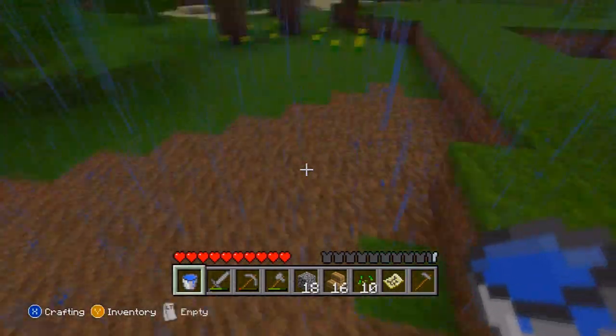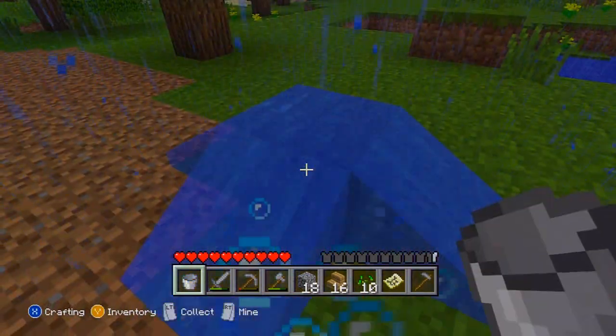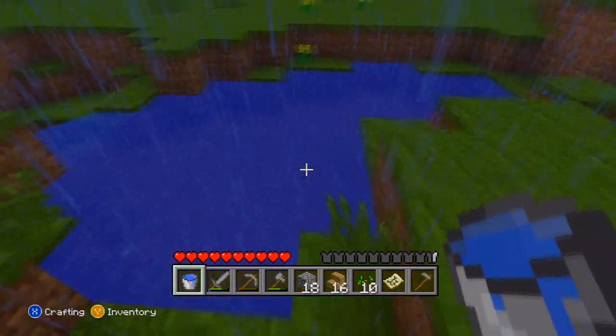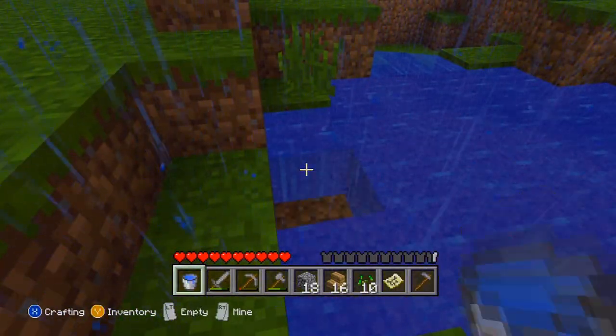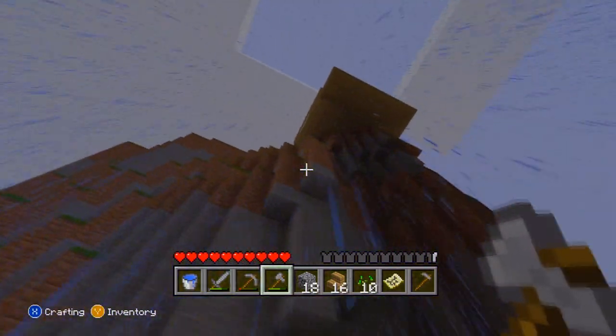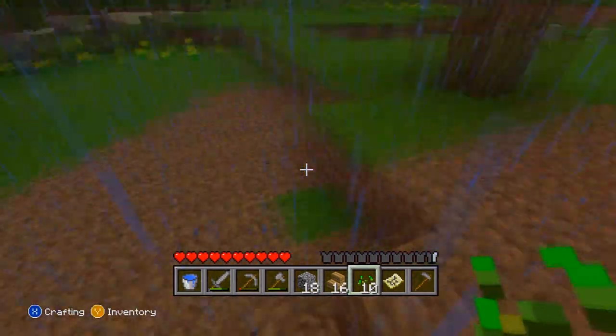Oh look — no grass grows because there's water on it, that's weird and really awkward. I didn't know that happened. There's more water here — I can just leave this. I'll keep the water. All right, let's put the farm down here. This rain is really annoying.